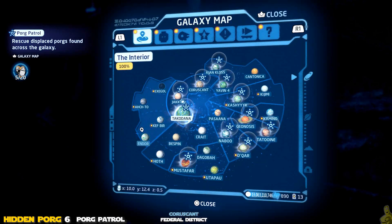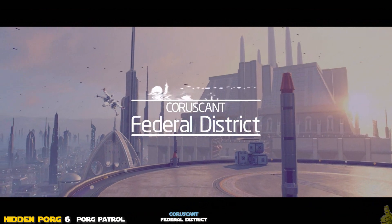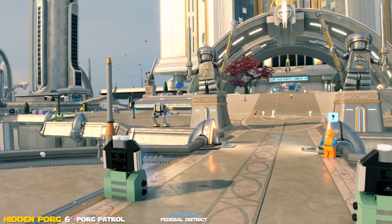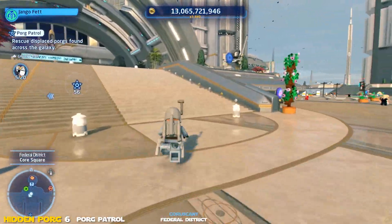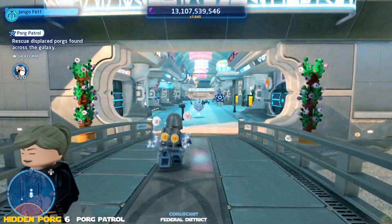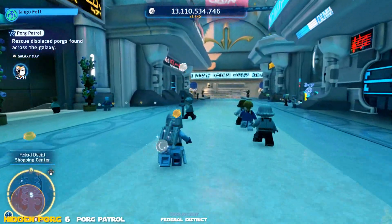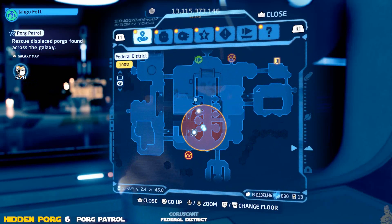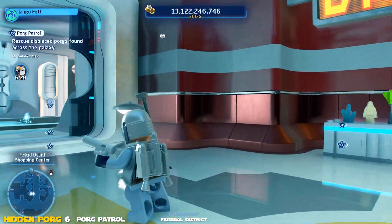Porg number six — we're heading over to Coruscant. This is one of those places with multiple destinations, but we're only picking off one right now because that's what the list calls for. Feel free to use the quick links if you want to jump ahead and do the other Coruscant stuff while you're here. All the way at the end of this long shopping mall area, sneak inside the far right door — there's some gold you need to melt, so use your favorite bounty hunter.